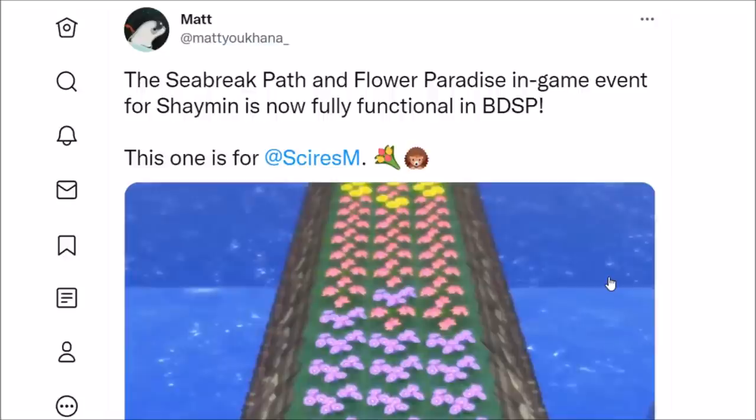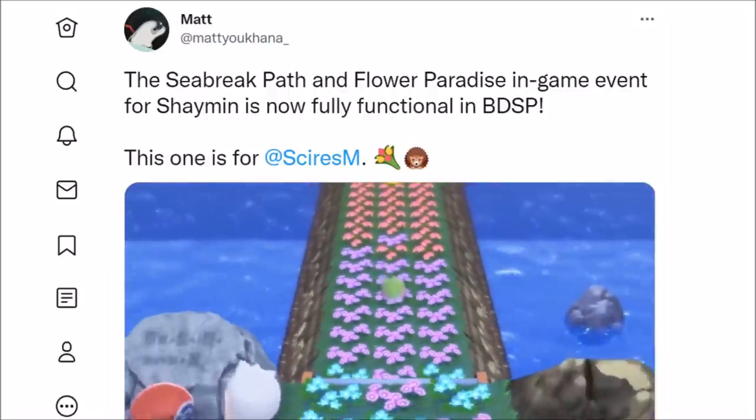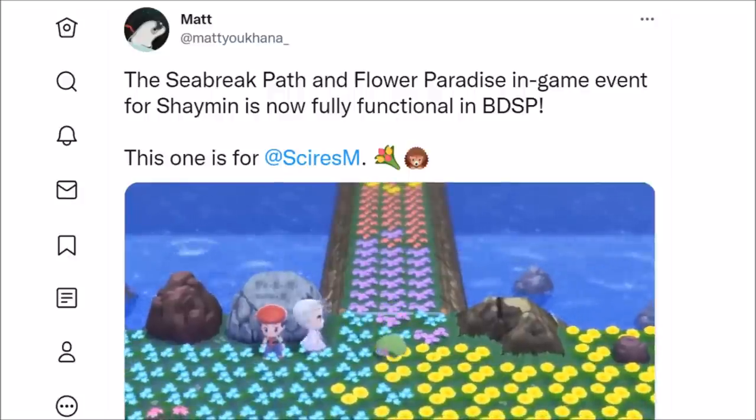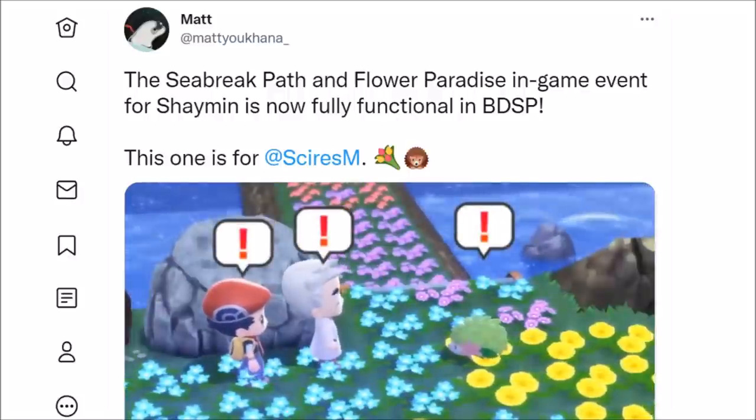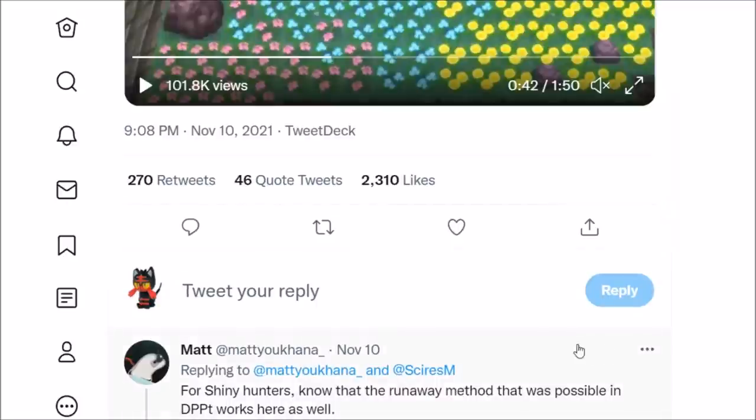Once the 1.1 patch came out, everything for the mythical Pokemon events became available. The Seabreak Path and Flower Paradise in-game event for Shaymin are now fully functional. People who hacked in Oak's Letter found that the Shaymin event actually works — the only thing missing is the Pokemon Company making the item officially available.